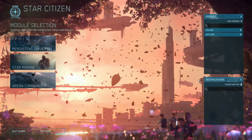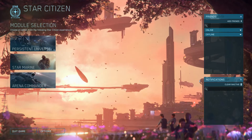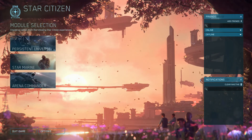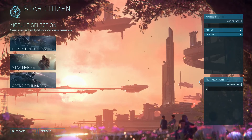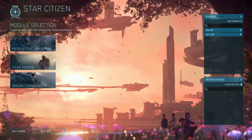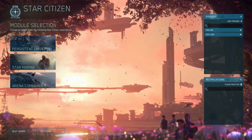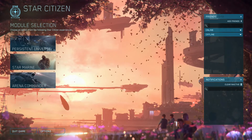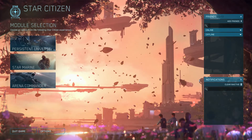In Star Citizen you start off with a starter pack, and you do have to pay $45 for it — it's not like DCS where you can download it for free. They do have free-fly weeks where you can download and fly without paying anything. But here you do a pledge system and the cheapest option is $45.